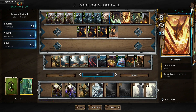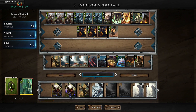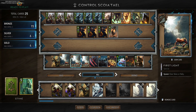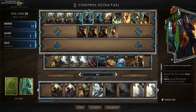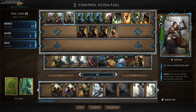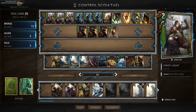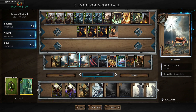You're able to do a Villentretenmerth and Ciri Dash kind of combination effectively. As you can see in the deck, we have our three Elven Mercenaries into the three First Lights — this is very standard for control and allows us to thin cards out of our deck, including our three Blue Mountain Commandos. Whenever that unit is played, it actually plays all of them from your deck, so Elven Merc into First Light into Blue Mountain Commander thins all three — that's actually a four-card thin.